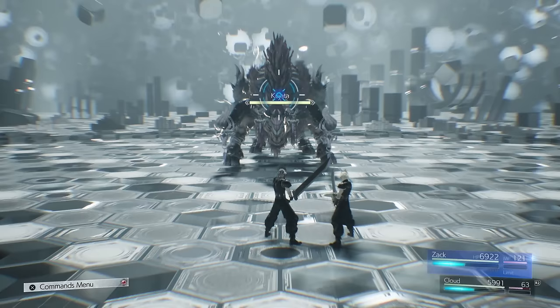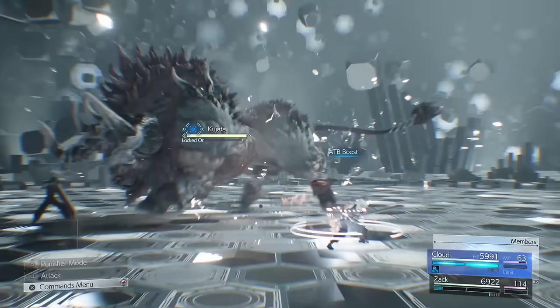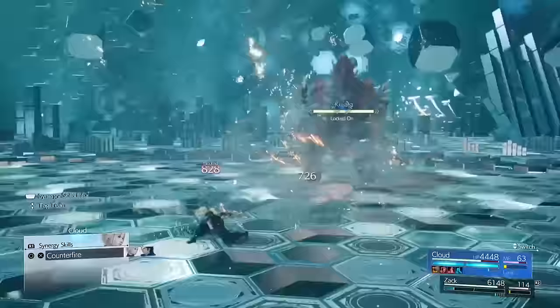Now this one — you need to be quick. Straight away, Zac's going to use Faith on Cloud. Cloud's going to dodge out of the way — switch to Cloud, dodge out of the way, use A-to-B boost first, then enter Prime Mode. Now start building A-to-B. Be very careful with this: if it does Ferocious Lion, you need to dash out of the way, otherwise you'll become stunned for about 20 seconds and it will mess this up.